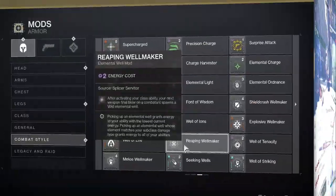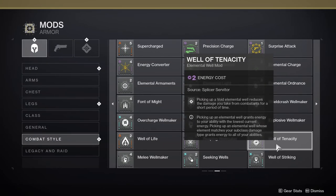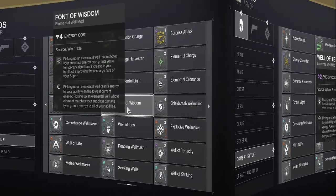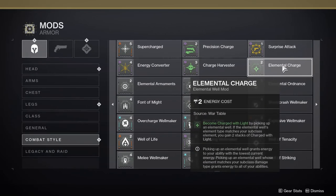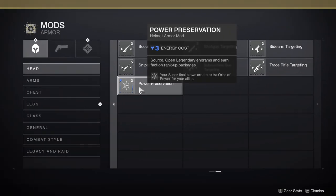For elemental well mods, I start with Reaping Wellmaker, which lets you drop a void well every time you kill an enemy with a weapon after using your dodge ability. Since you're dodging quite a bit with this build to regenerate smoke, you'll have constant wells. Then I use Well of Tenacity, which grants damage resistance for a period of time after you pick up a void well — this allows you to survive, especially when working to help your fireteam. Fount of Wisdom allows you to gain 100 Intellect for a period of time to speed up your super regeneration — keep this in mind when designing your build with Intellect. Elemental Charge allows you to gain two charges of light when you pick up a void well. You'll use these charges of light with Protective Light, which gives significant damage resistance when your shield goes down — often a get-out-of-jail-free card. I also add Power Preservation, which allows your super final blows to create extra orbs for allies, helping your fireteam get their supers in critical moments.